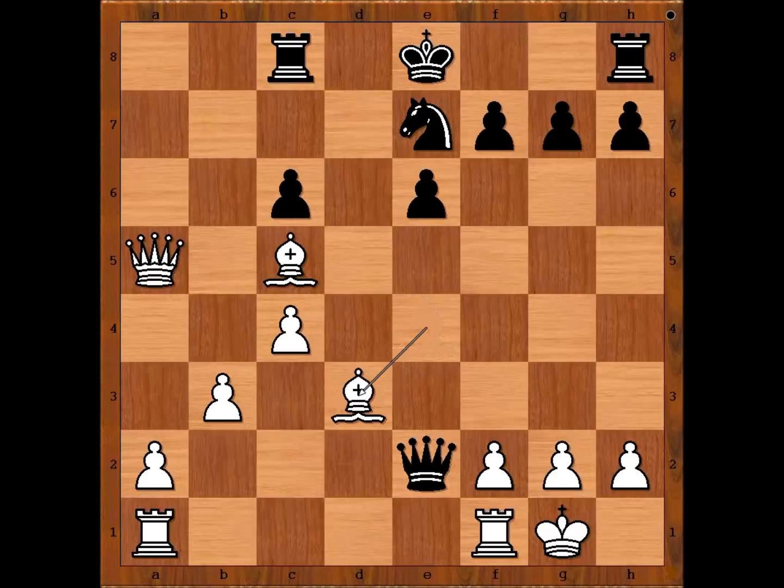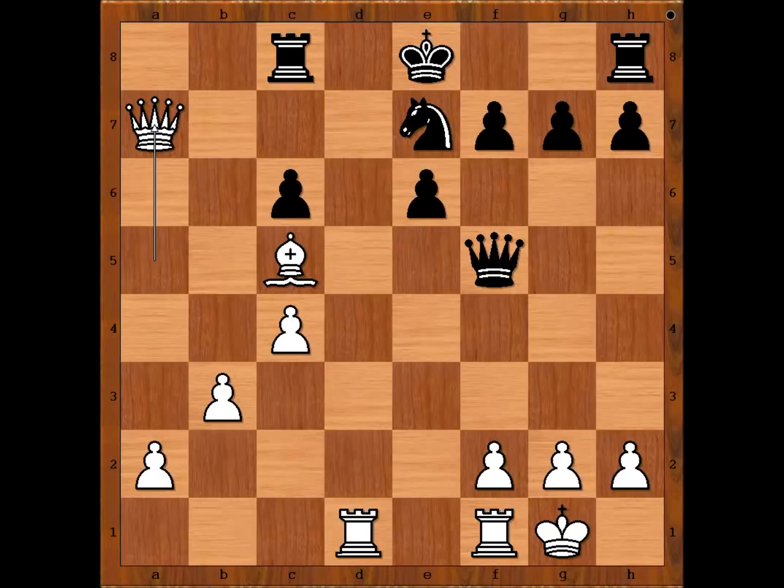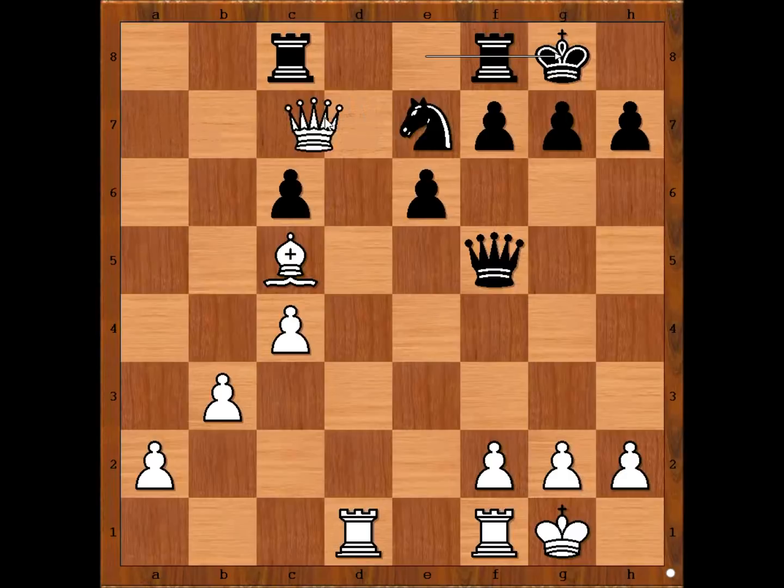Bishop takes knight. Queen takes on d3. Rook from a to d1, attacking the queen. Queen to f5. White played a move and black resigned — can you guess the move? Queen to b4 is also winning. Queen to a7 was played. Black resigned. In this very difficult position, castling is actually the best move, but then queen takes knight. And we can stop here.